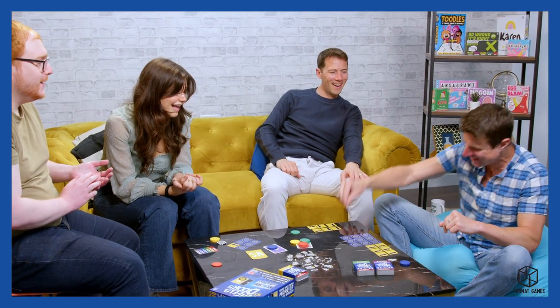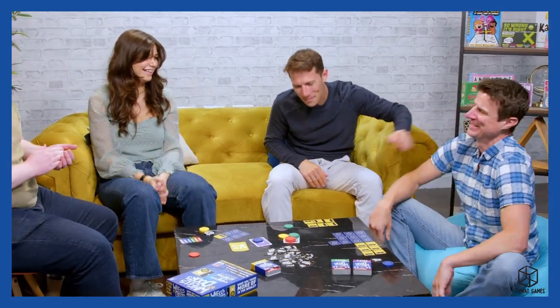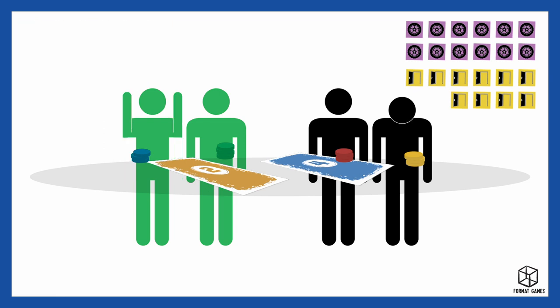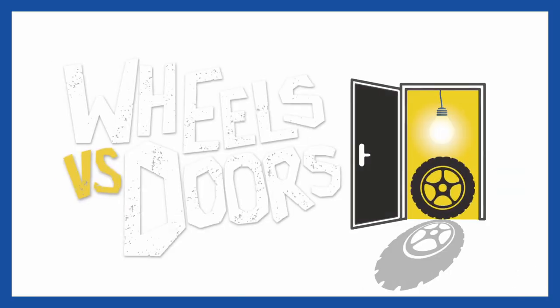Keep playing until one team has collected ten wheel tokens or ten door tokens. If two or more opponents both get to ten at the same time, the winners will be the ones with the most tokens overall. And if you still find yourself in a draw, play on until one team gets to twelve wheels or doors tokens. And that's how you play Wheels vs. Doors!